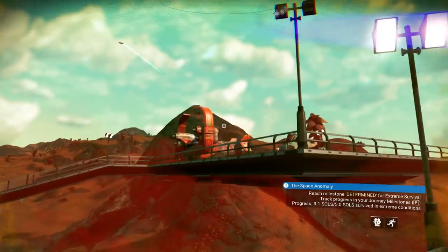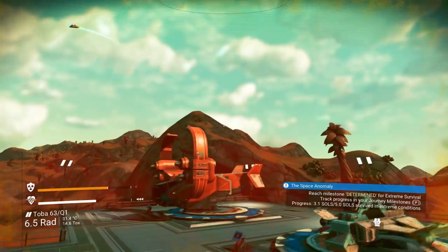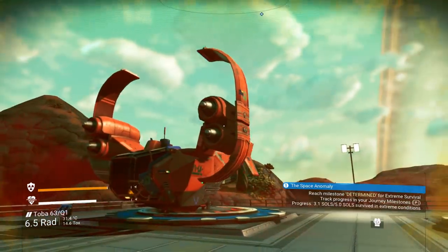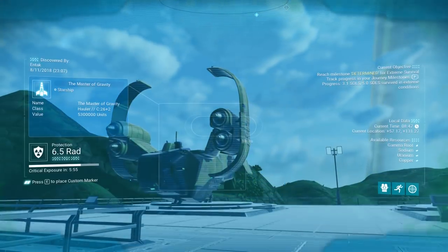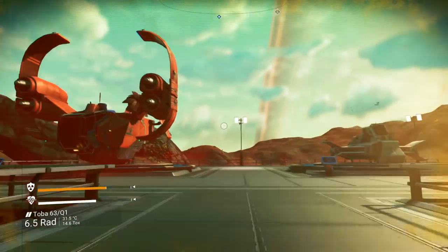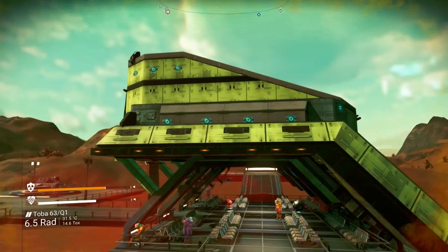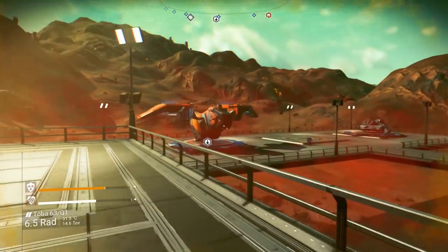Holy crap, before we move on — look at this thing. This is an awesome looking hauler. I love the wing design on this thing. This system has some insanely awesome ships. I kind of want to wait around for an S version of this bad boy. This system is awesome.